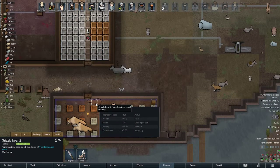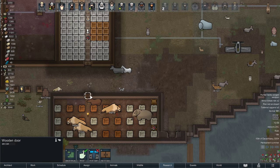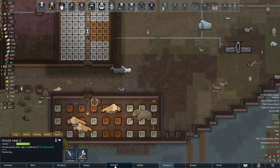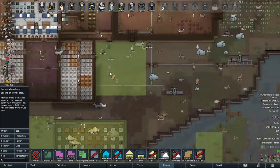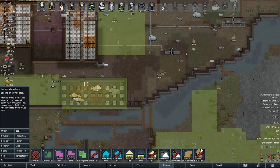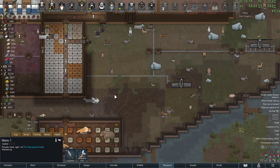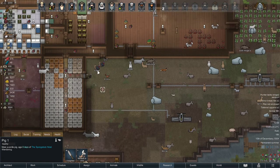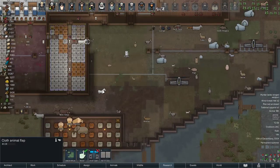Now, animals like the grizzly, mega slot elephant — these are totally different; they can get in and out through a regular wooden door. I'm using zoning for those big animals. Big animals that use zoning don't need to be in a pen to get in or out. But any penned animals — cows, horses, donkeys, pigs, turkeys, foxes, alpacas — they need the cloth animal flap if you want them to move in and out.